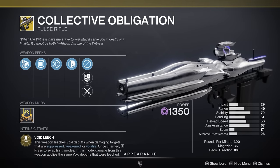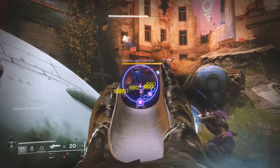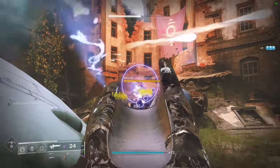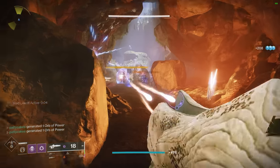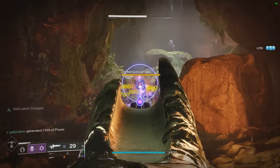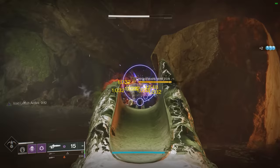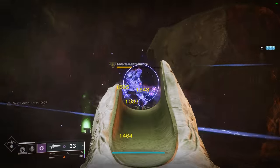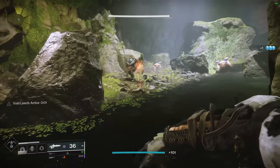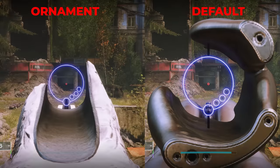Collective Obligation is the exotic pulse rifle that drops from the Vow of the Disciple Raid. Compared to some of the other raid exotics, this one definitely felt a bit lackluster at launch. It did however get some really nice buffs in a recent patch, and now the gun is feeling much more viable in many PvE activities. It has some cool use cases in Void builds, essentially giving you infinite uptime on any of the void debuffs. Anytime you shoot an enemy that's suppressed, weakened, or volatile, the gun will leech those debuffs off of the target and store them. Then you can hold the reload button to swap modes, and the next targets you hit will have those same debuffs applied. This playstyle is definitely niche, but it's pretty fun to pull off. By the way, the ornament In Finality is nearly mandatory to be able to see your target clearly — this one almost feels like pay to win.